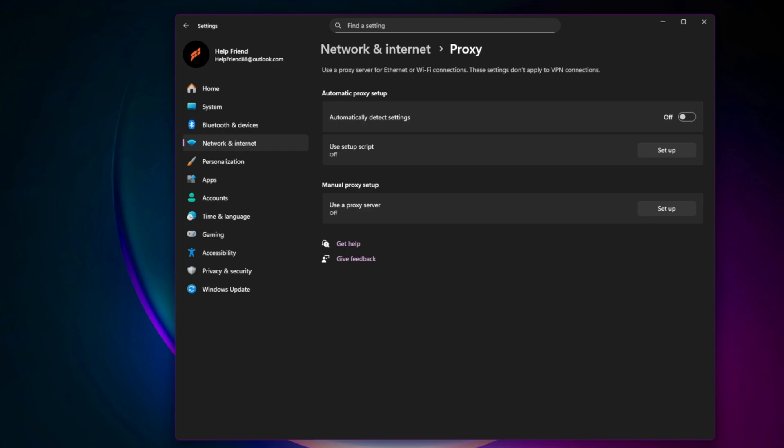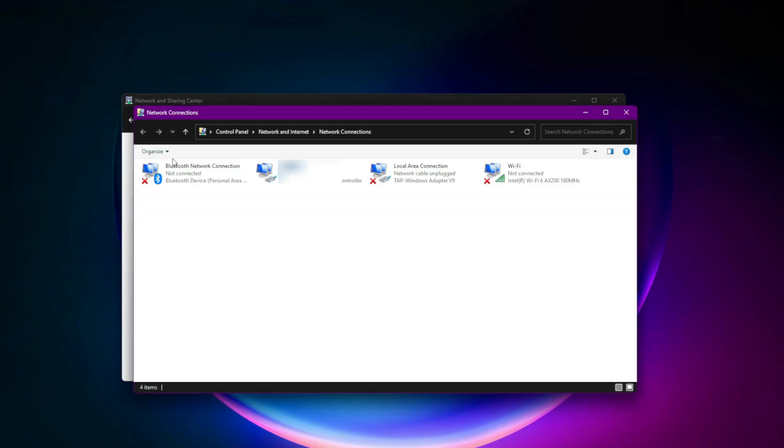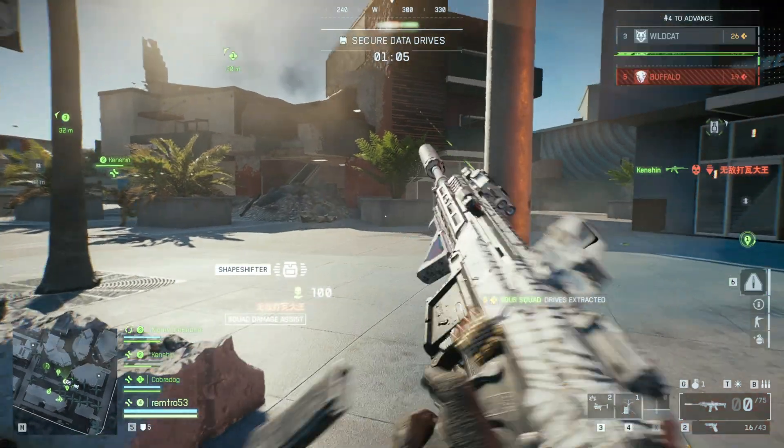Fix: Change your DNS for faster connections. Open Network Connections, right-click your active network, and go to Properties. Select Internet Protocol Version 4 (TCP/IPv4), then Properties. Use these Google DNS servers — Preferred: 8.8.8.8, Alternate: 8.8.4.4. Restart your PC after saving.